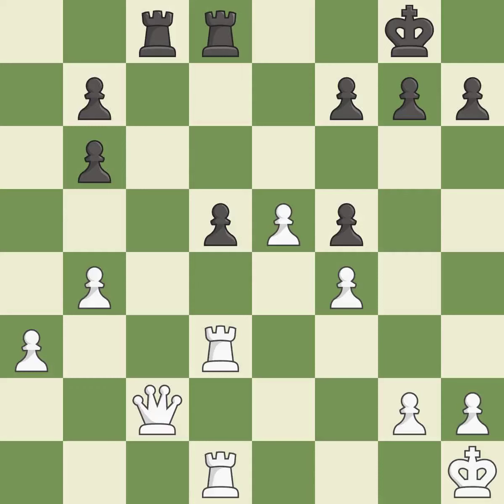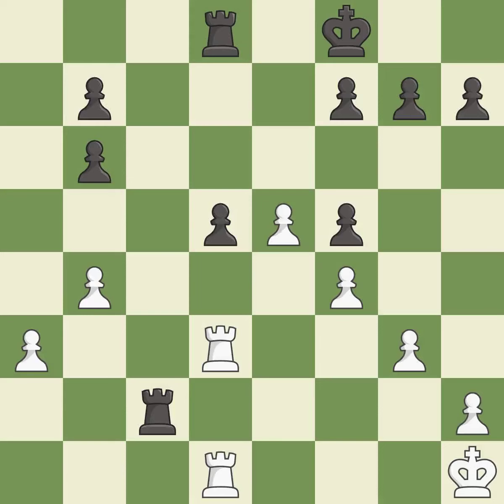Takes back. Recaptures. This threatens to push a passed pawn towards promotion. This is the start of the endgame and black is equal — it is best. This stops the opponent from being able to push a passed pawn towards promotion — it is good. This is the strongest option — it is best. This captures a vulnerable pawn — it is best. Takes back. Recaptures. This threatens to activate a rook by getting it to the 7th rank — it is best.